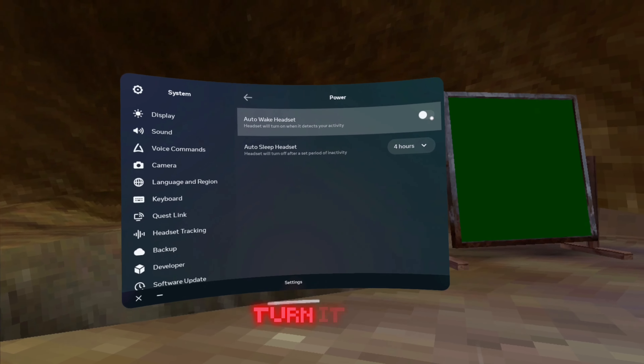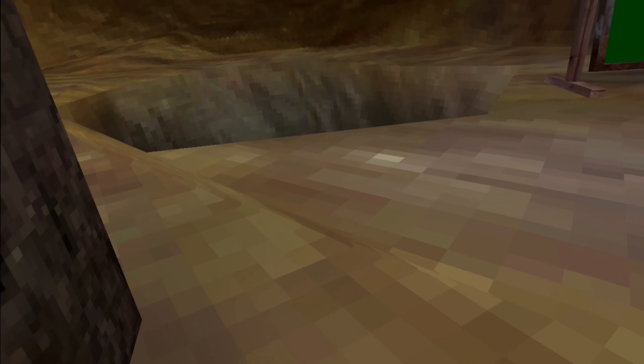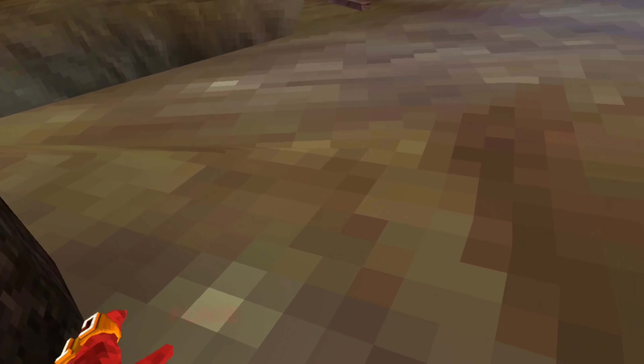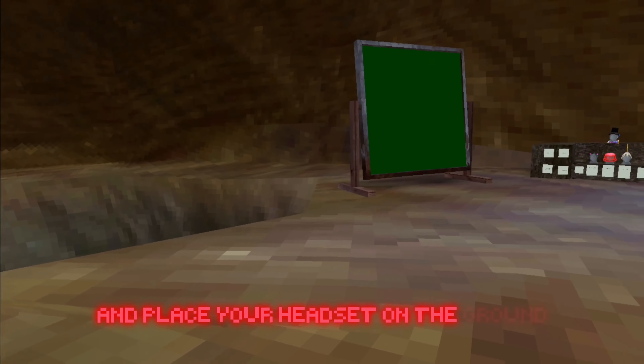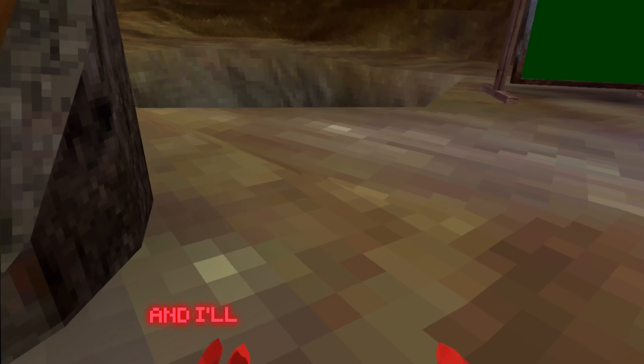So then, after this, you want to come over here, go into here, go into settings, go into here, auto-wake head up — turn it off, and then set this to four hours.